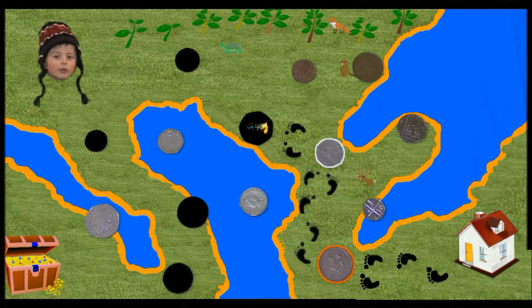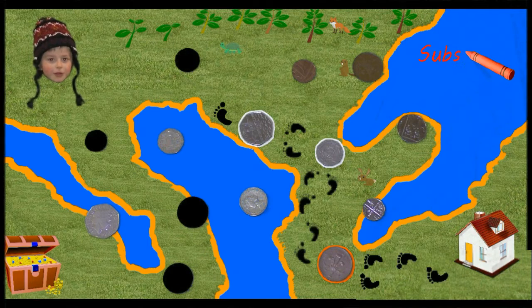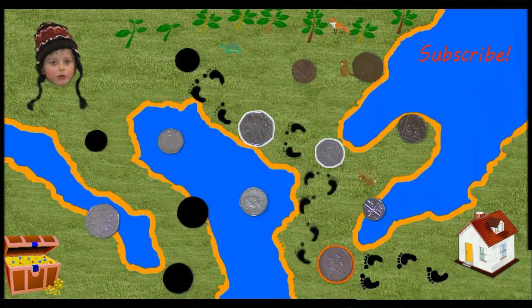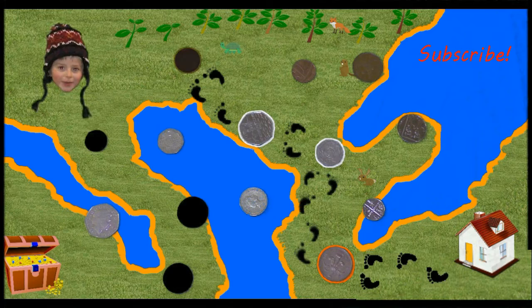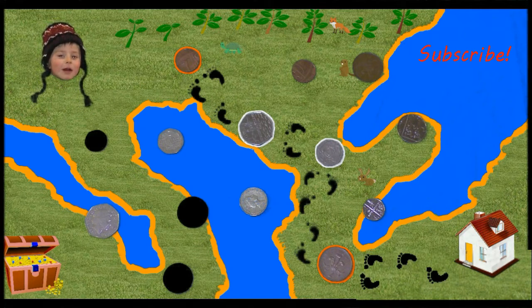And on to the next one. This is the biggest coin and it's also got straight edges. That's right, it's the 50p. On to the next one. This coin is round and it's quite small but it's not the smallest one we can see. That's right, it's the 1p.